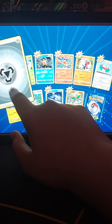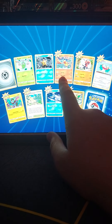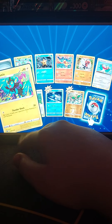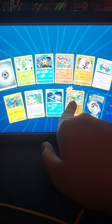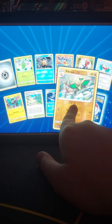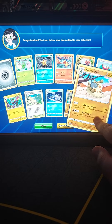Pack three: metal energy, Burmy, Starmie, Magmar, Hawlucha, Luxio, Collapsed Stadium, Burtik, Vibrava, reverse holo, and a non-holo rare.